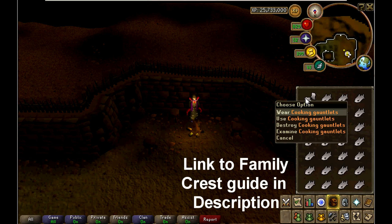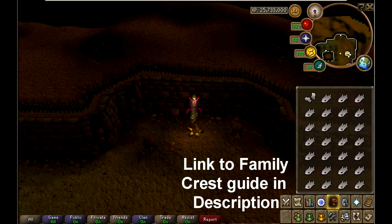Now I'm going to talk to you guys about cooking gauntlets. Cooking gauntlets are obtained by doing the Family Crest quest. They are useful, and I would certainly advise them once you get to level 45. Cooking gauntlets reduce the chance of burning tuna, lobster, swordfish, and shark.